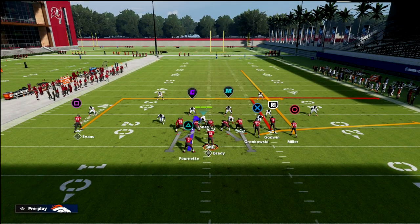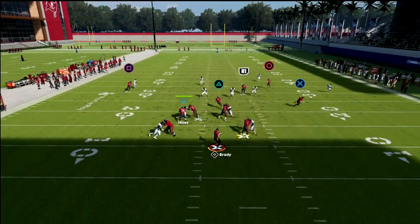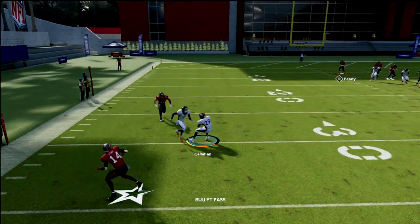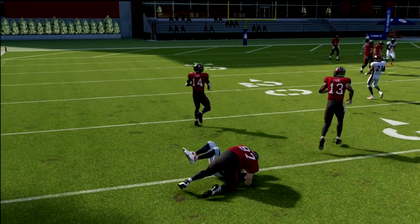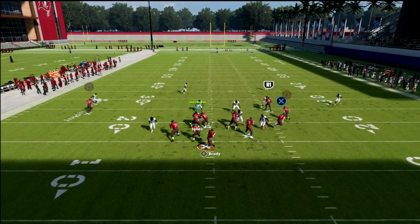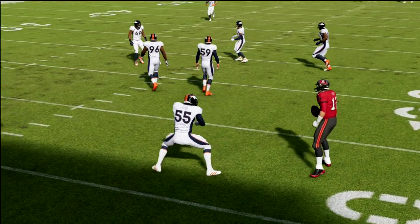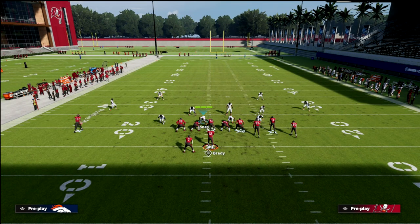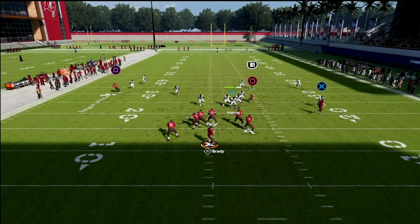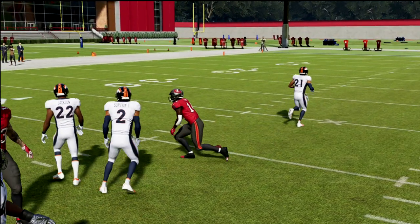So how do you defend this? It's actually a lot easier than you think. Now against flood, this coverage actually does decent — you're going to have decent coverage on flood. Another popular match-beater is dig return: they just streak this slot receiver right here. What you'll notice is dig return won't beat this coverage — that receiver is not open. However, if I was in Cover 6, this guy is going to be wide open up the seam. So Cover 9 has some answers for problems that already exist when you defend Bunch.